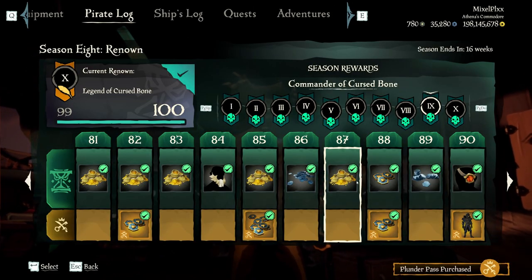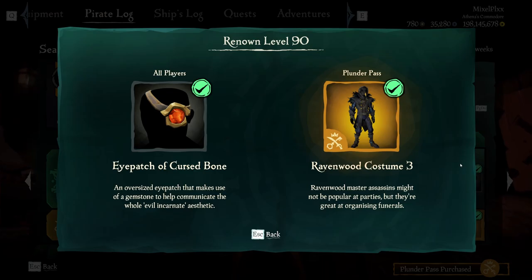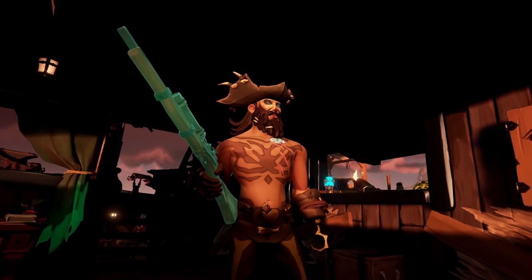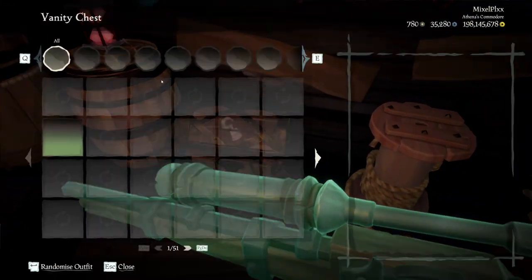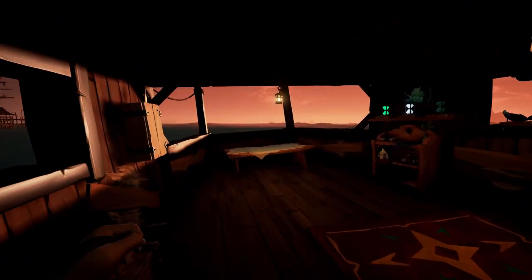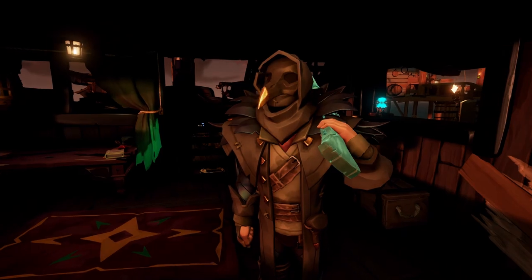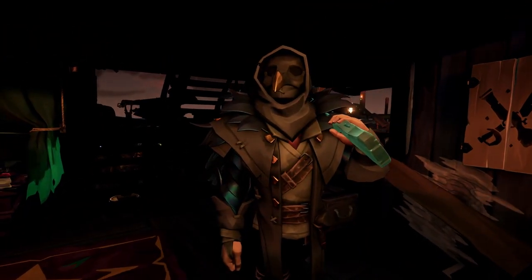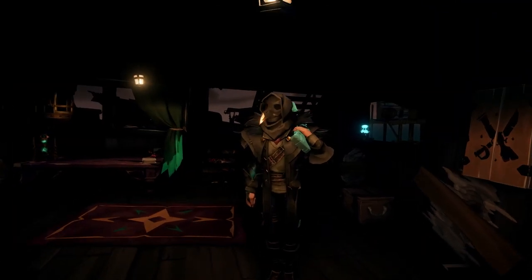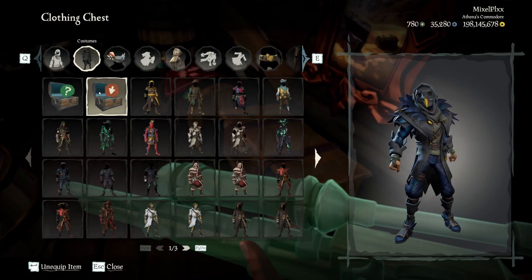For the last two tiers we have the Beard of Cursed Bone — basically Flameheart's beard — the Eye Patch of Cursed Bone, and the final costume. Let's put on our beard of choice. Here we have the final Ravenwood Costume — it's got a witch doctor look with a slightly different color scheme but basically the same concept. Honestly probably will never use it, a little too dark for my taste, but it's definitely a nice set.